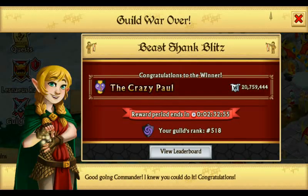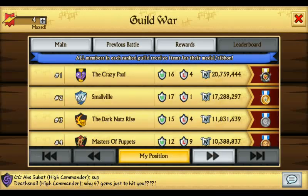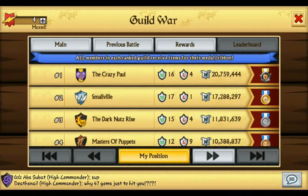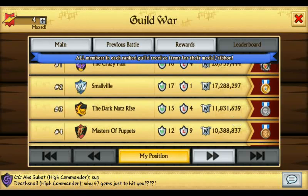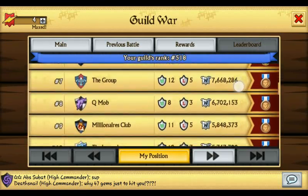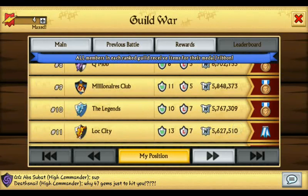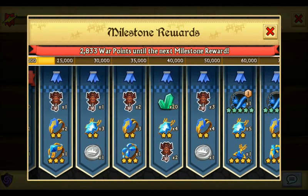My guild finished 518 in that blitz — we were within the top 500 but dropped at the end. I hit a milestone that I wanted and didn't really want to be pushing anymore for the last two or three hours so I kind of just let it go. Top five guilds: Crazy Paul, Smallville, The Dark Nuts Rise, Master of Puppets, and War Incorporated — congrats to those top five guilds.